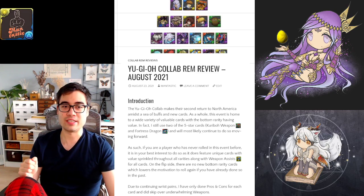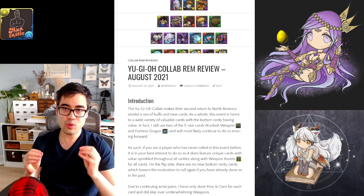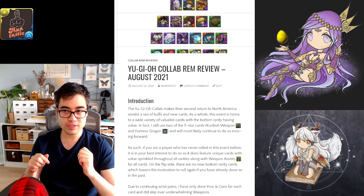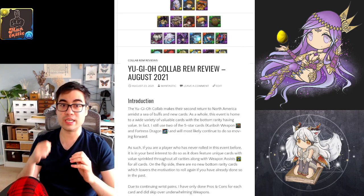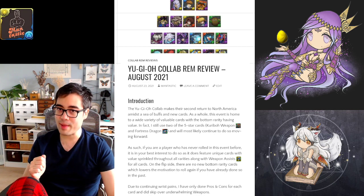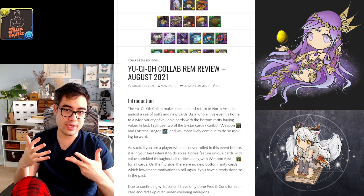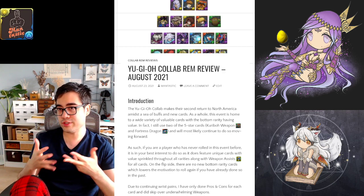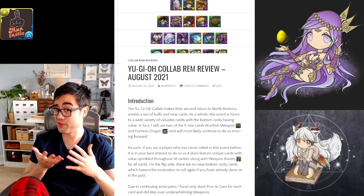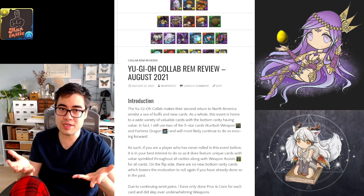Hello, I'm Fantastic and Fantastic, and today I'm going to be talking about the Yu-Gi-Oh collab that has come back to North America for the second time. This collab as a whole still has value to be found if you are a new player who has never rolled beforehand, because every single card has a weapon assist, which makes it more valuable to roll. At least they will give some value, and if you're a newer player, there's a good chance your monster box is starved for weapon assists, and a collab that gives out weapon assists is going to be meaningful.